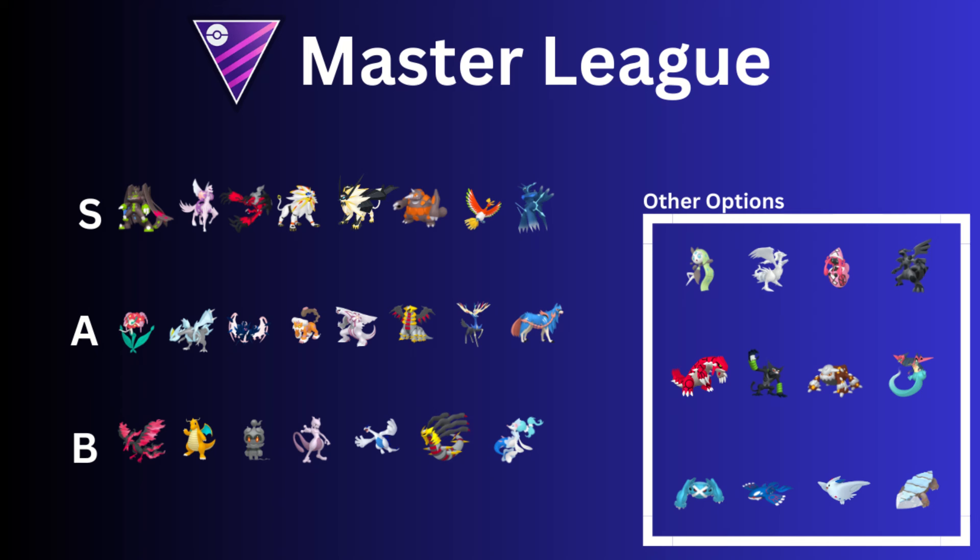Then we have Enamorus, but Enamorus has Sucker Punch — oh man. Are you talking really, really good Pokemon? This is ranked 3 according to pvpoke.com. Definitely a strong pick. Sucker Punch is essentially a Counter clone from previous seasons, except it's a different type — it's not a Fighting-type move. But it's so powerful. Enamorus is going to be so strong.